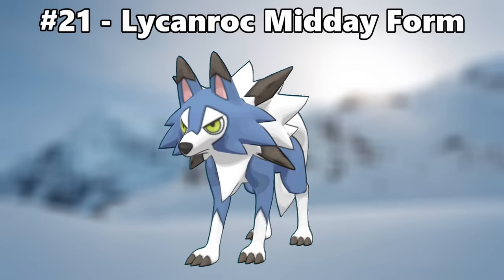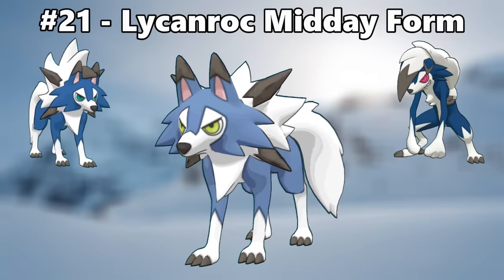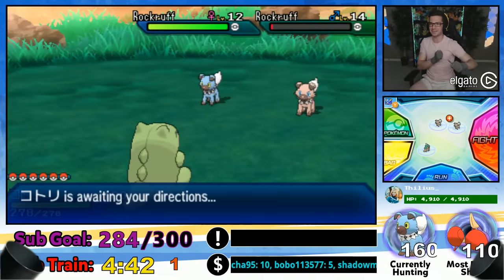Number 21 is Lycanroc Midday Form. While the Midnight Form's blue shiny is closer to the blue I consider my favorite, I both like Midday Form better and think the paler blue works well, making it look more like a winter wolf. [Shiny Rockruff reaction — what a spicy couple of minutes!]